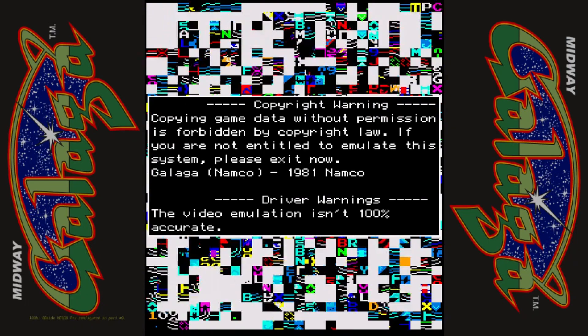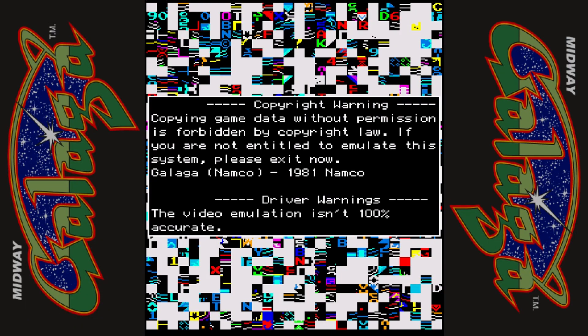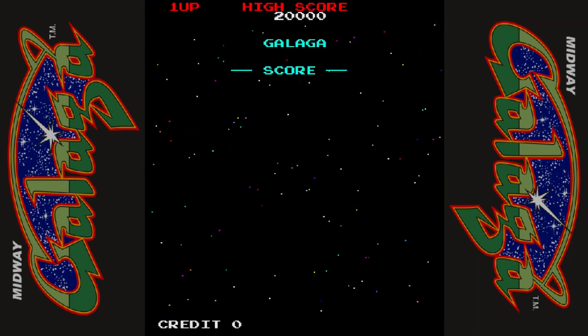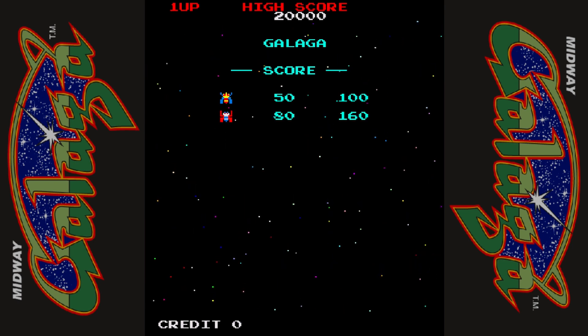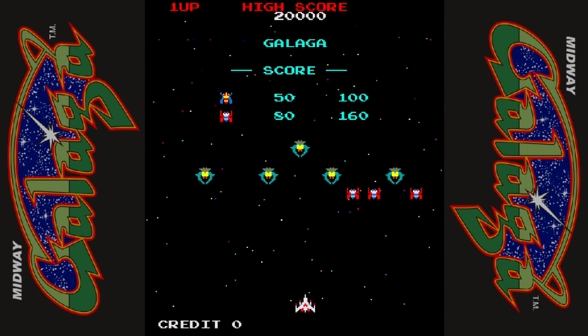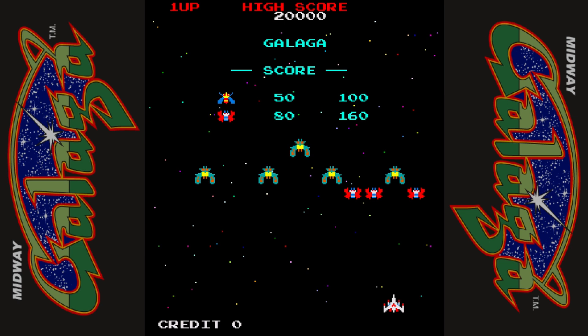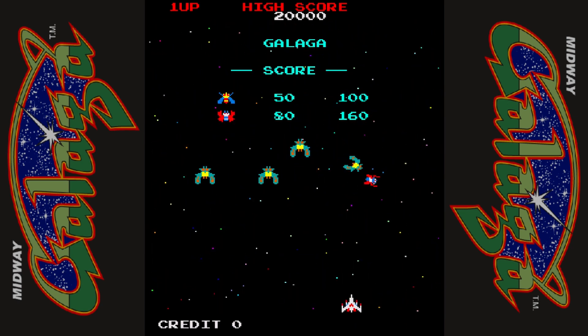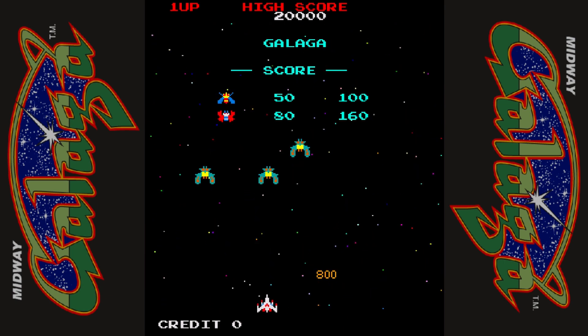I launch the game and you can see the copyright warning and the driver warning. The emulation isn't perfect — this is going to happen on most emulators for certain ROMs. This emulator runs it very well and the errors are minimal, so I just want to get rid of those errors. I really don't care to see them anymore, so let's show you how to do that.